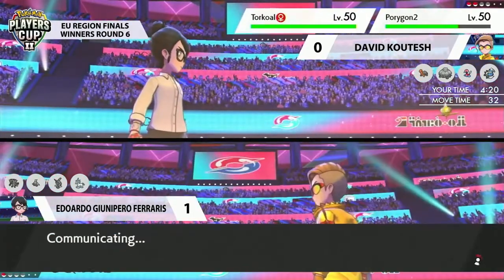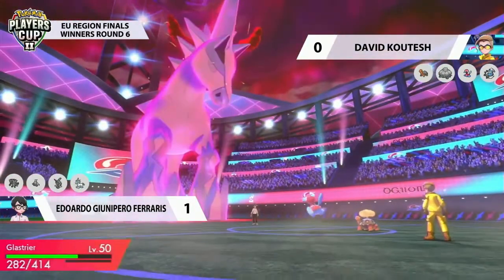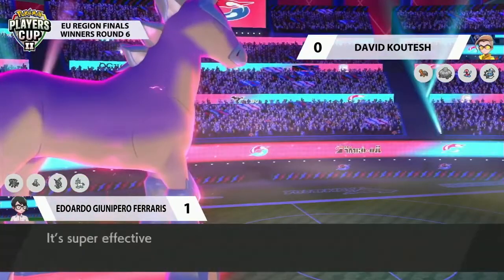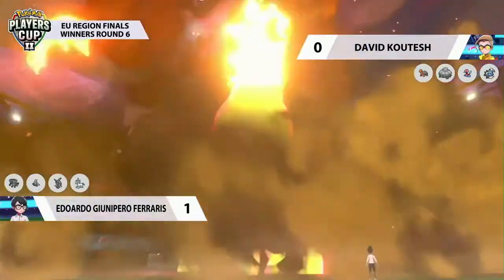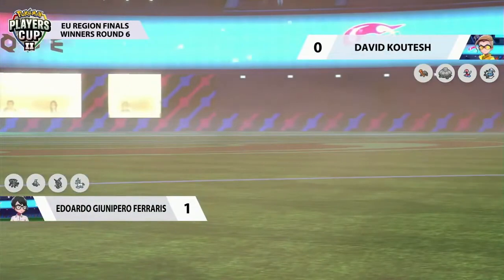We saw how the speed interactions worked last time — that Torkoal is just faster. Porygon-2 going for a Tri-Attack here, knowing that it shouldn't go for the Trick Room. And this Eruption — that's going to be enough here. David evening up the score, and we're bringing this match to 1-1. We're going to game number three.